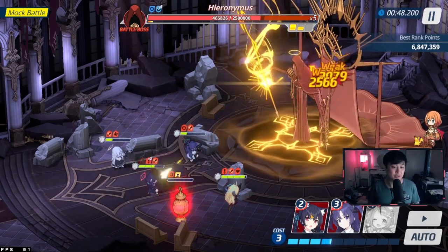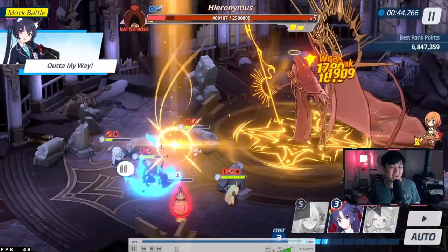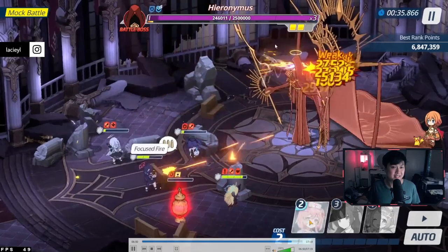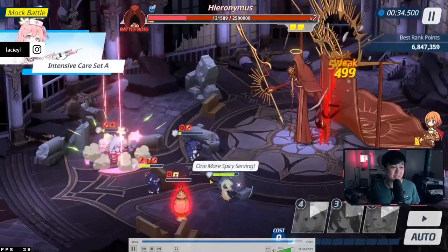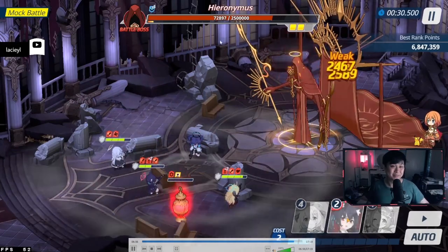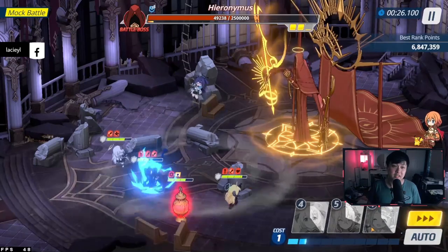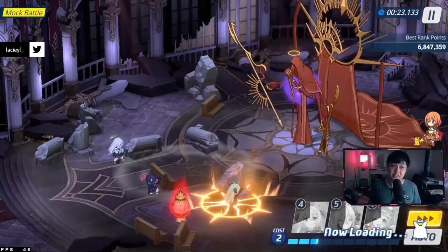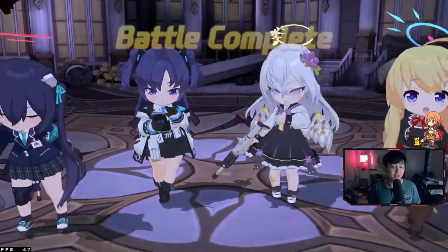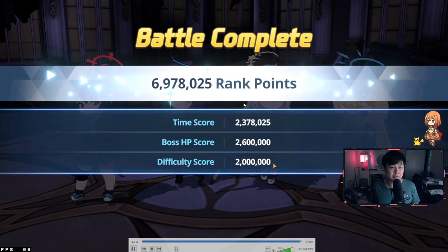Hopefully you guys will have the survivability to do this because they are getting a little bit low. 4 bars left at 37 seconds. Azusa is doing mass damage — I'm healing her up because Yuka could die. She does die, but there is only 1 bar left and we have secured victory! That scored me about 6.9 million.